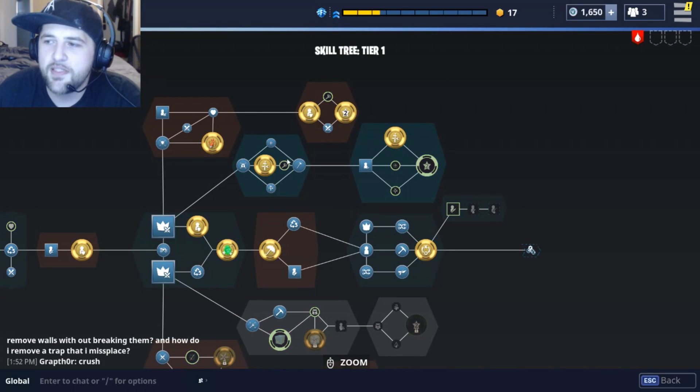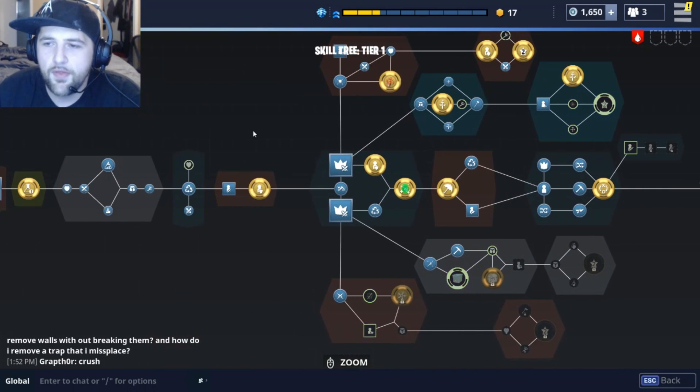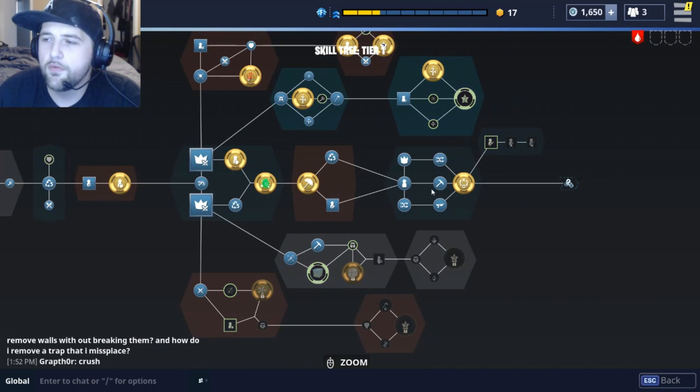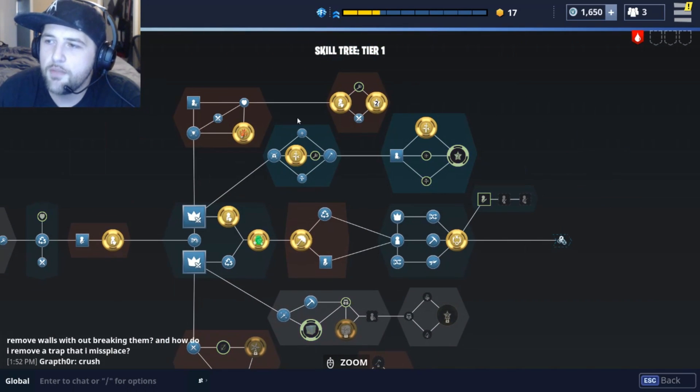All these are going to be the first 15 skills — one through fifteen. So these 15 skills every single person is going to have. Then you're going to move into the branching section.